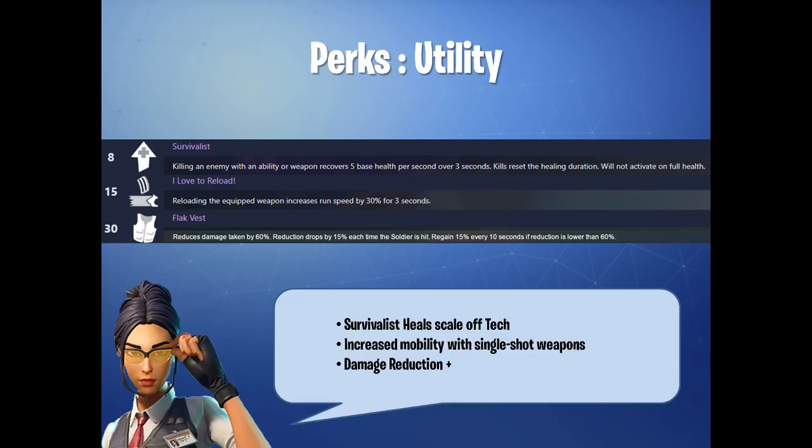Let's look at the other survivability perk: the Flak Vest. It has a 60% damage reduction; that reduction drops by 15% every time the soldier is hit, then regains 15% every 10 seconds if it drops below 60%. As mentioned, playing the Raider means using shorter to mid-range weapons, so you'll be going into the fray quite a bit and opening yourself up to damage. Having some form of damage mitigation is actually pretty useful — Flak Vest serves that purpose. Getting smacked by a Smasher, you're not going to get one-shot.